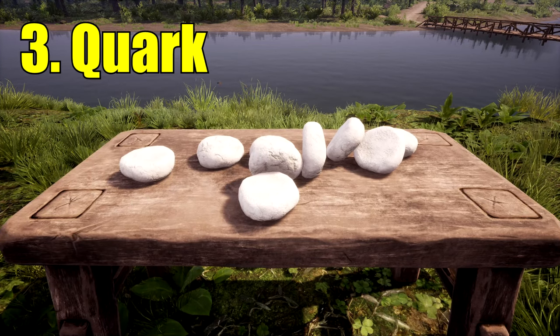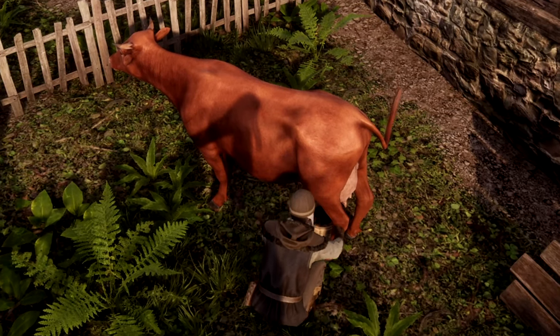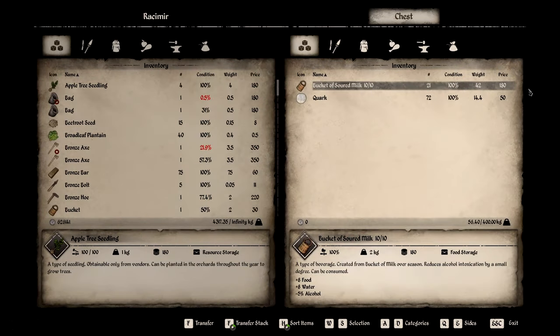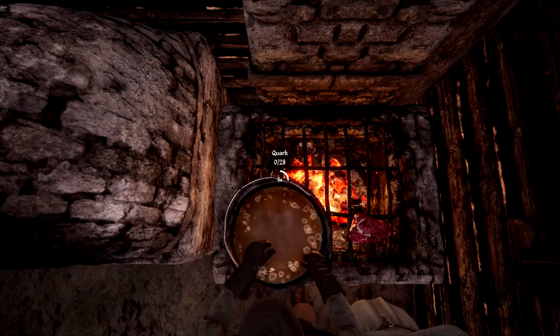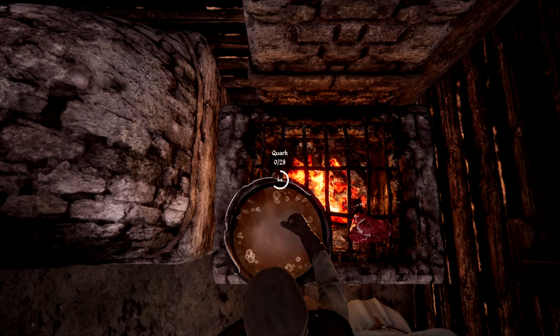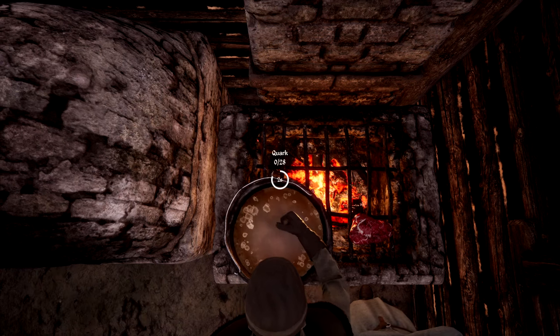Number 3 is Quark. Once you have goats and cows, you can start producing milk, assuming you have buckets. If you have any spoiled milk, you can take it to the kitchens and make quark, selling for 50 coins each. I don't use milk often, so I usually let it spoil and sell the quark off.